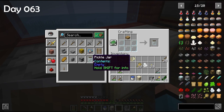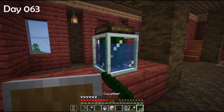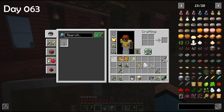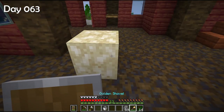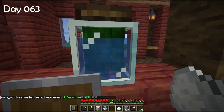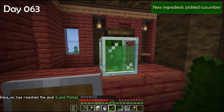Now let's craft a jar — a bigger pickling jar. You can place it, and it's very nice. You put water and up to four cucumbers inside. You can pick up this jar anytime and it stores the items inside. This is a salt rock — you get it by breaking salty sand. Salty rock can be crafted into two pieces of salt. If you put salt in the jar, the water turns into brine and we wait. Brine gets greener and greener, and when ready — pickled cucumbers!